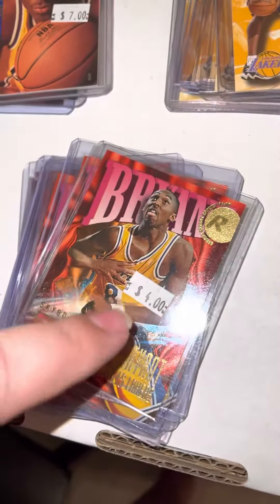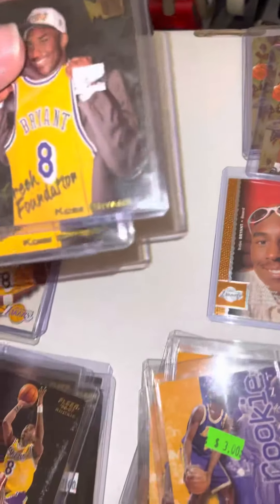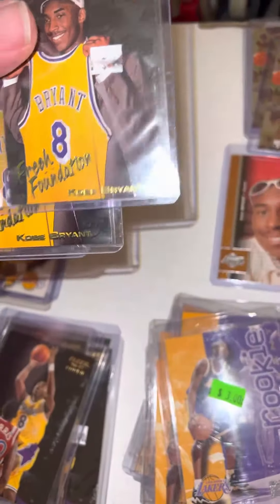Three dollars a piece for the Skybox — one, two, three, four, five, six, seven, eight, nine — and just a regular Fleer, five of them. One Hoops — three Hoops rookie cards, one Upper Deck, two Metal, three Metal Freshman Foundation — three of them — and one Premium.